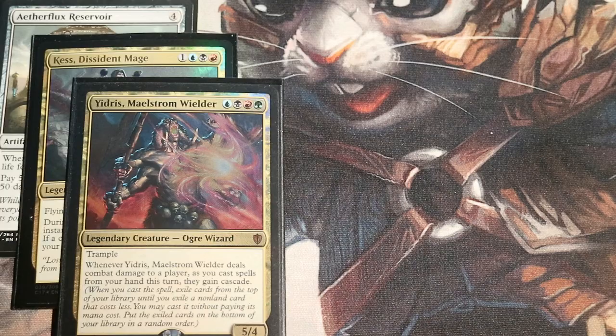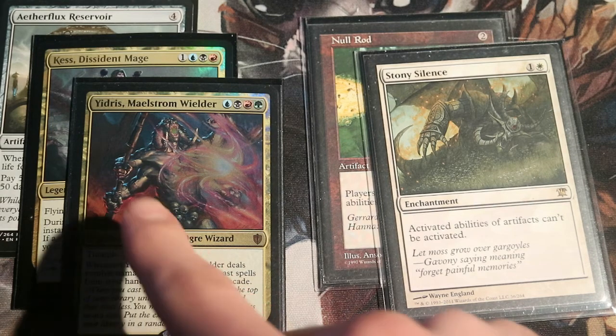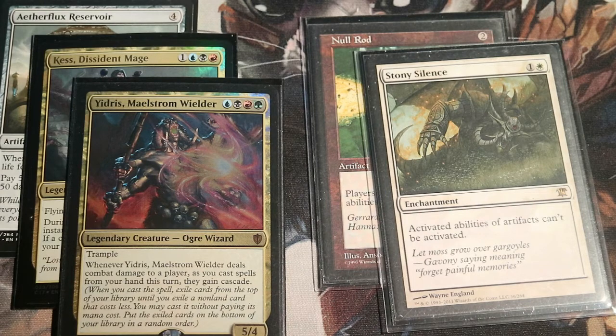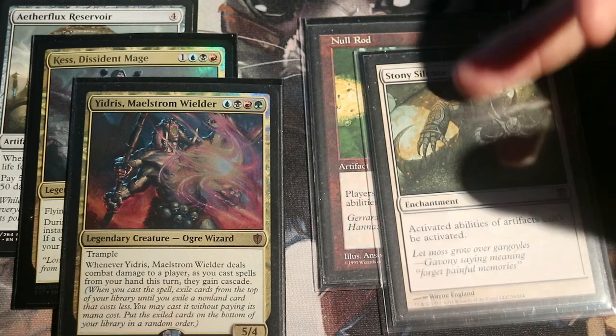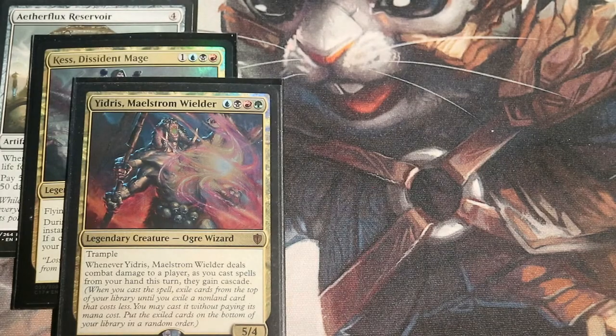How can Blood Pod stop this? An obvious choice would be something like Null Rod and Stony Silence, because that makes it impossible to activate Aetherflux Reservoir. You can still gain the life — it's a trigger to gain the life — but activating it to shoot 50 damage requires paying 50 life, which is an activated ability, so it's shut down. However, these commanders are so good at storming off that they'll still climb the storm count really high and find ways to remove these two pieces via something like Cyclonic Rift or Chaos Warp — and then kill everyone anyway. So these two cards aren't that great at preventing the combo.